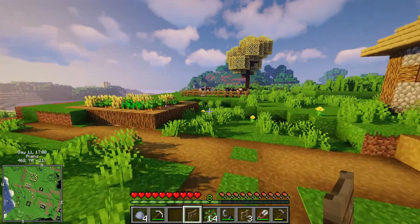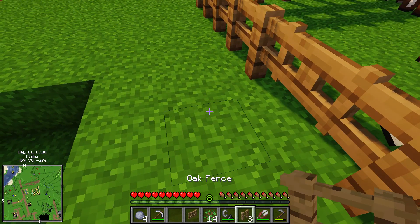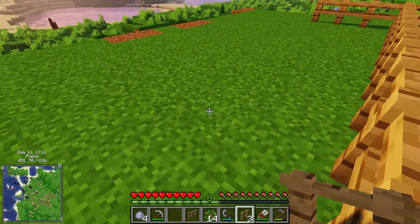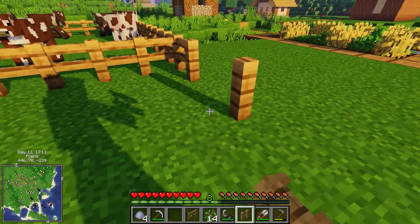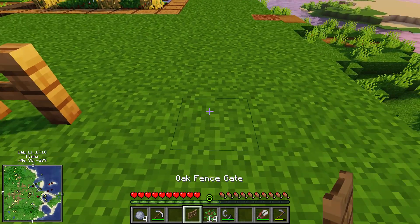I made ourselves a gate for the new sheep pen. We've got this as the middle — one, two, three, four — so it is nine interiors. One, two, three. Pretend that one's four and put the gate there.